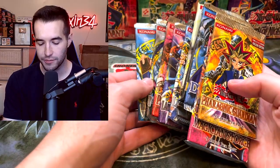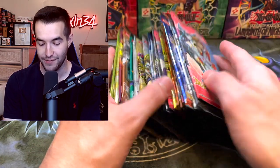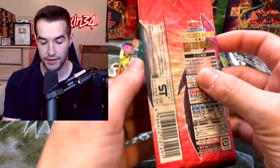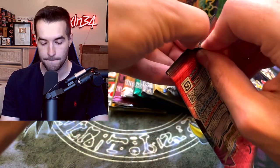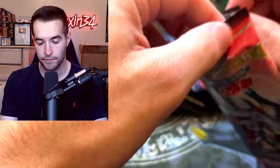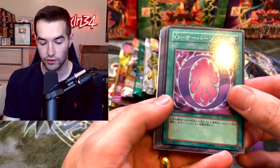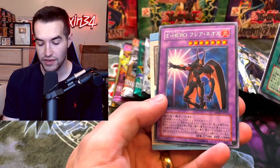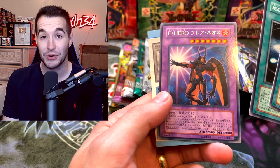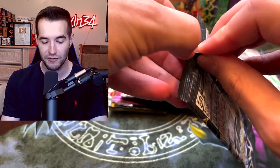We have all the packs ready to open - the original 11 English packs plus the exclusive pack, and all the OCG packs. Starting with the OCG packs, these are very annoying to open - they're very solid and sticky. From the Duelist Pack we pull Oversoul, Emergency Call, and Flare Neos. Let me know in the comments which of these master collections is your favorite, taking into account the promos and packs.